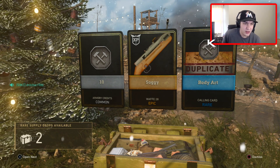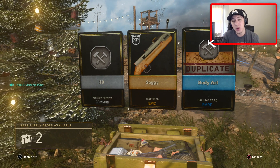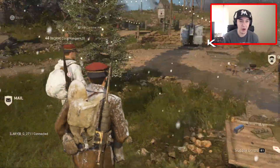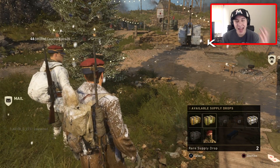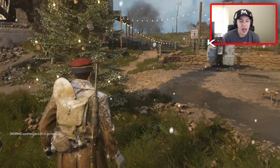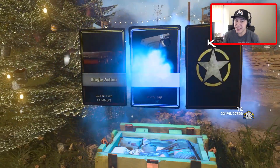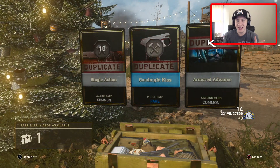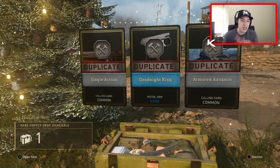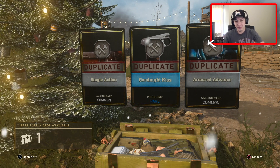There is another epic coming up - give me something good. That is the Waffe 28 - let's go! I'm pretty excited about that. So that is the first epic weapon variant. So far eight supply drops deep, and we've literally only gotten two epic items. We're hoping to get something good with these last two rare supply drops, but again no epics - just duplicates. That is literally the third time in this opening that we got three duplicates in the same drop.